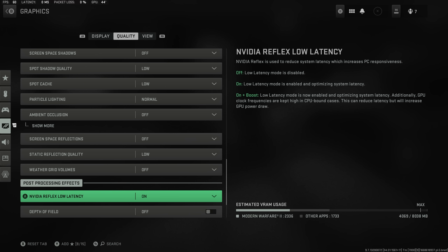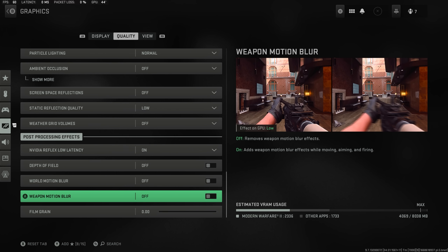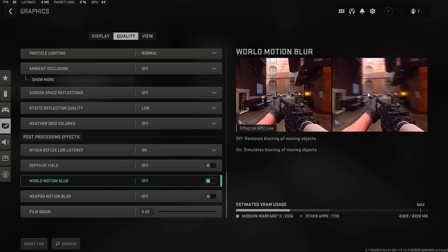Post processing effects on NVIDIA low. NVIDIA Reflex low latency on — though some of you might find a little bit more responsiveness with on plus boost. Depth of field off, world motion blur off, weapon motion blur off, film grain off all the way to zero. These things look great visually but they obscure so much of what you can see — you want a crisp, clean image so you can spot enemies.